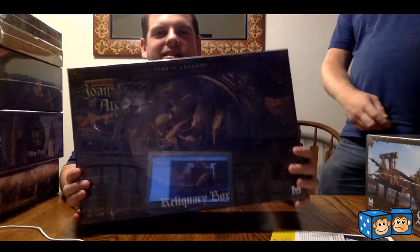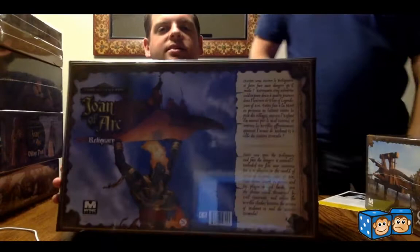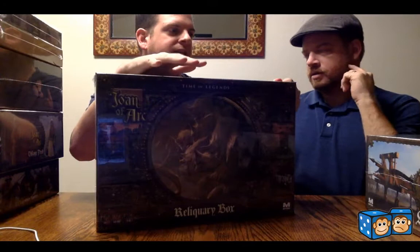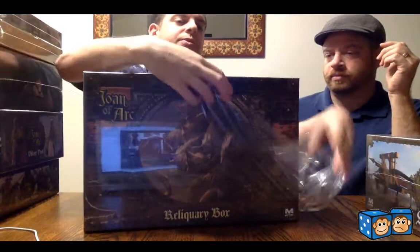Now we're going to get the Reliquary box. It has the beast on it from Revelation and on the back Suladon being carried by a genie. This box contains everything that was the standard stretch goals — if all you backed was the base game, you also got this. Everything else was an add-on, plus the super exclusive box which we'll get to right after this.